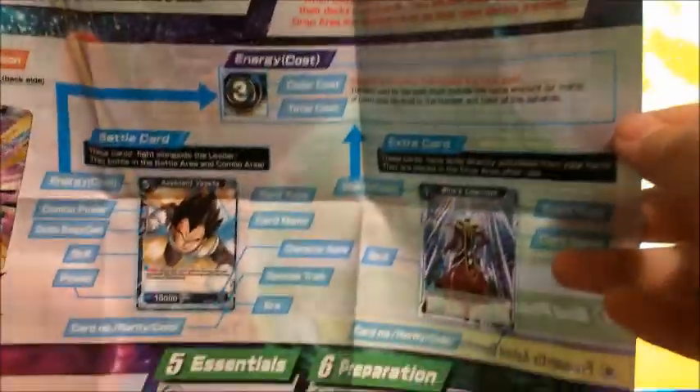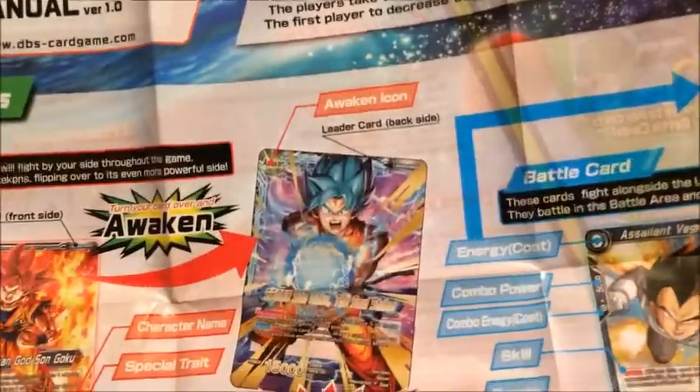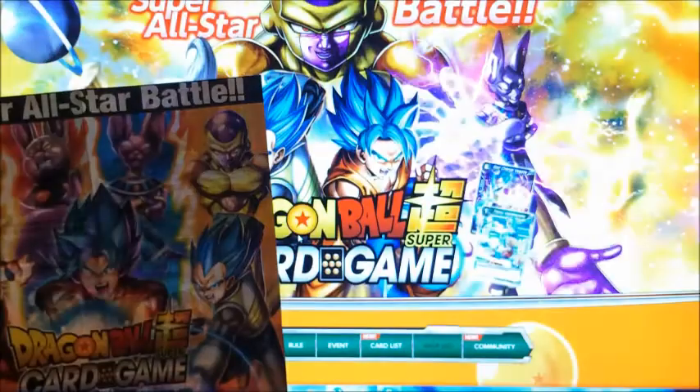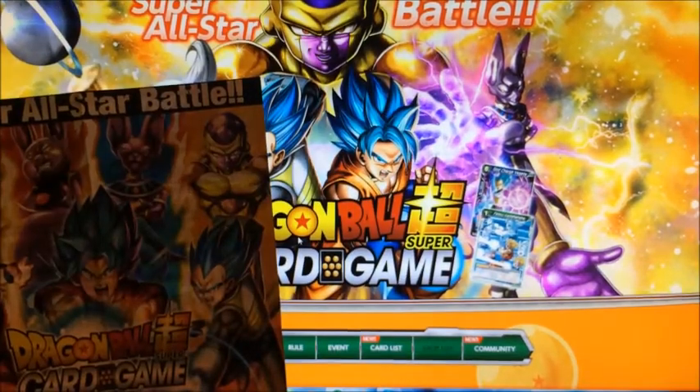I'm definitely gonna get into this when it comes out. We got battle cards, awakening cards — just like Dokkan Battle, that's sweet. I see what's going on here: card name, the skill. That's really sweet. This is a rule manual — we're gonna have to learn how to play this game. On the back you've got attack points. I think all the sets come with the same thing, and not that that bothers me — these are all amazing. Yeah, I think they all come with the same thing, but still, that is amazing.